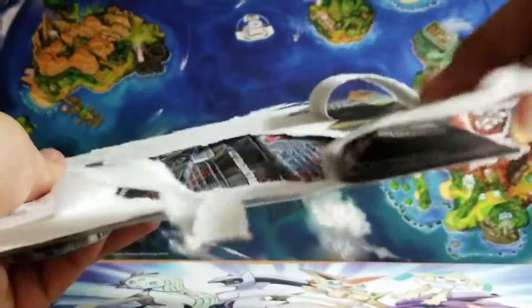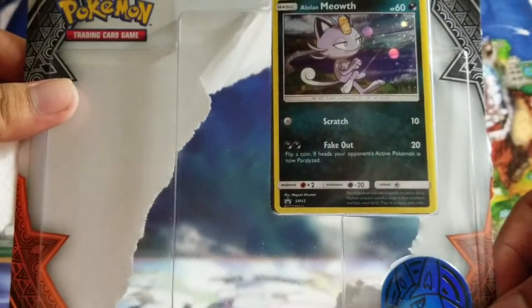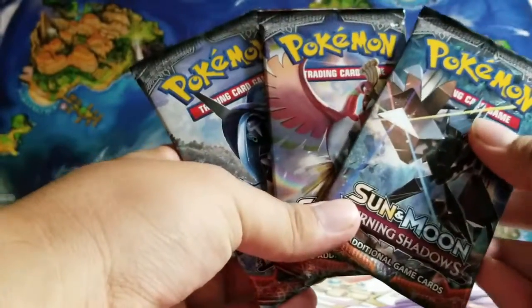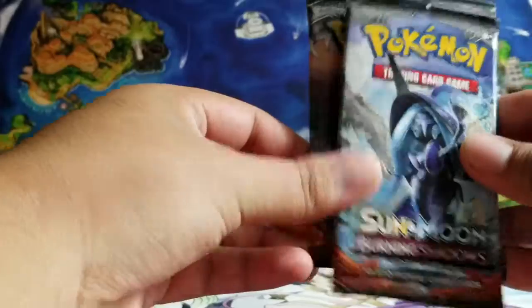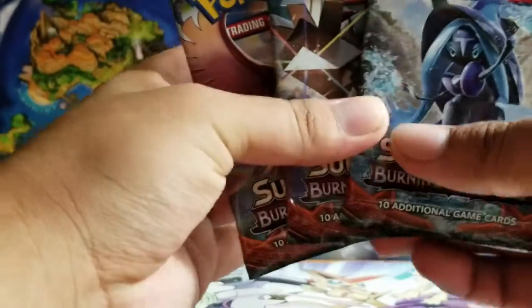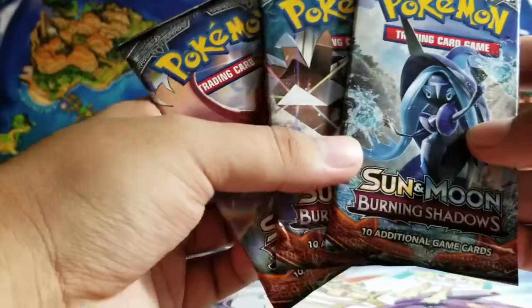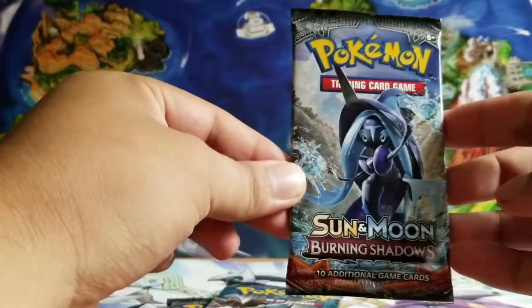Alrighty, here we go. We always start off with the right background, because I suck at opening blister packs, but it is okay. Alright, we got the three packs. I don't really need to show you guys the coin because it is right here in the image of Meowth. We got three different artworks: Hoho, Necrozma, and Tapu Fini. Can we pull the ultimate Charizard Hyper Rare card? That is the best card in here. Or a secret rare — I wouldn't mind a secret rare. Please leave a like if you like this video and subscribe if you're new.